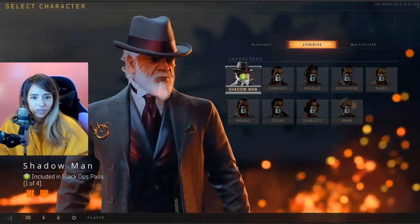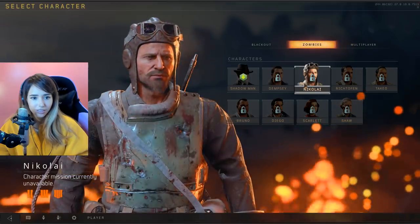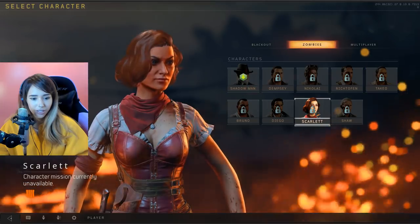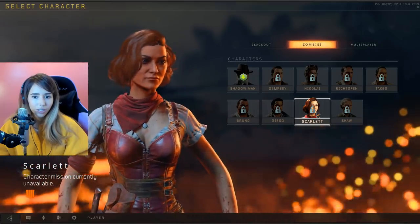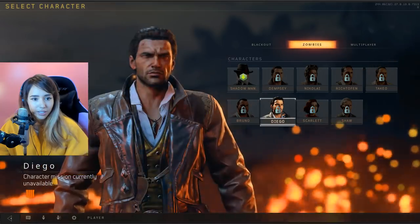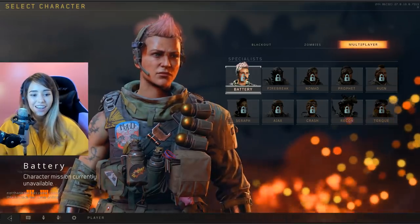These are the other unlockable characters as well. Shadowman — I really like this look. Bloody. Yeah, they all look really good. Oh, wow, oh my gosh — I really want to unlock this character, Scarlet. I think she's the only beautiful character that you can unlock that I've seen so far. She looks really awesome. I like her outfit and her hair. He looks really cool — Diego. Bruno. I'm getting Sauria vibes from this character. I love what they did here.